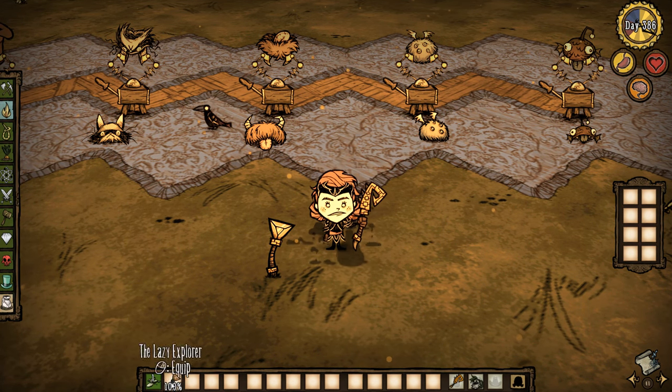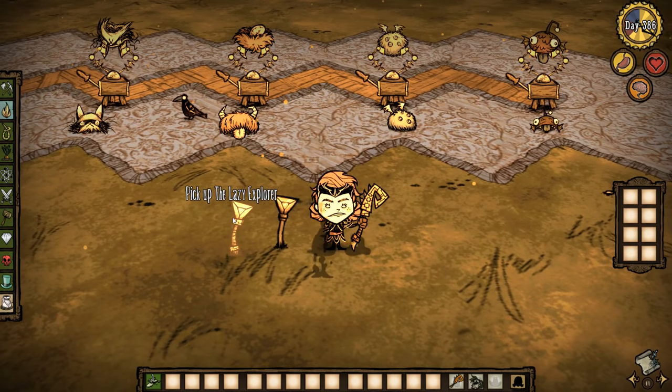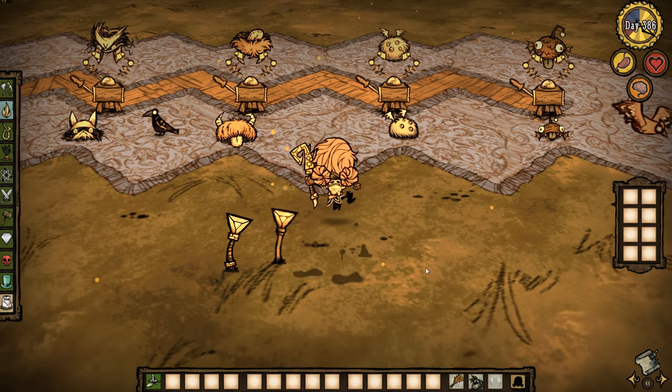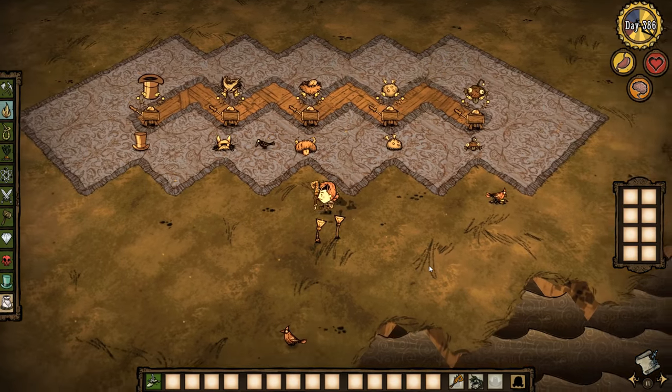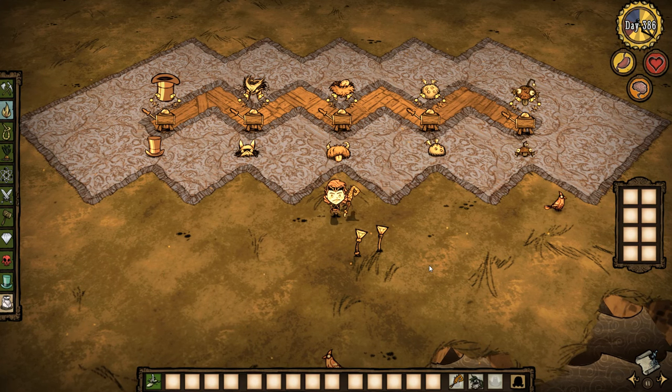I also wanted to mention that the lazy explorer and the Presta Hattitator skins can be selected during crafting whether their ingredients were skinned or not. So you don't have to make the top hat into the skin before you make the Presta Hattitator machine — you could just select it with the regular top hat.